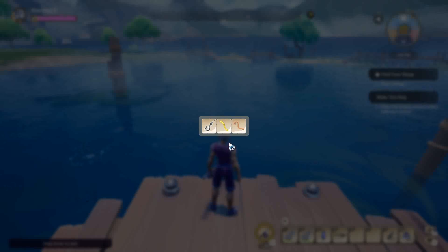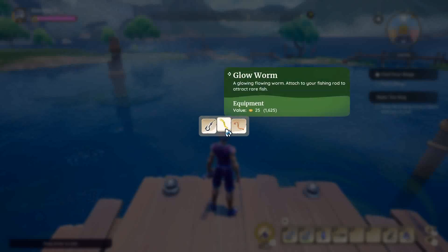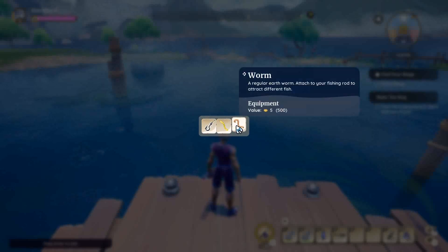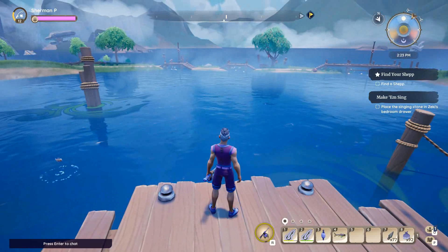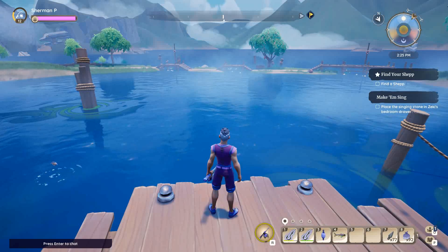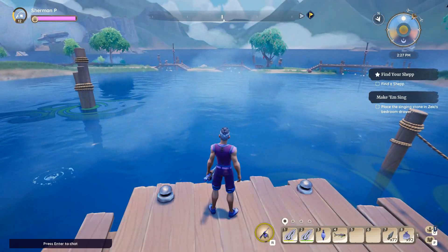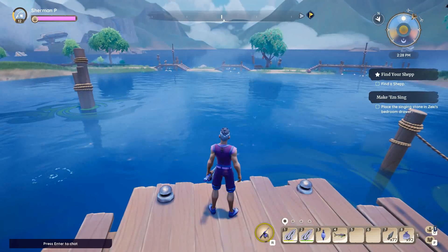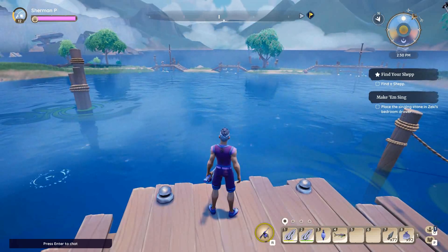When you press the right mouse button with your fishing pole equipped, this is your bait window. You have a hook for no bait, glow worms, and worms — those are the two baits you can equip. With no bait equipped, you'll catch normal common fish. With worms equipped, you'll catch more rare fish. With glow worms equipped, you'll catch even rarer fish, and this applies to each of the different water types throughout the land of Palia.